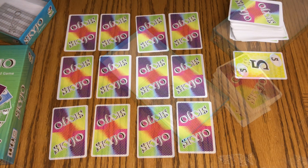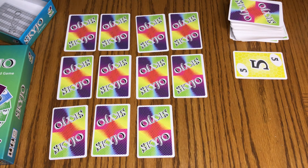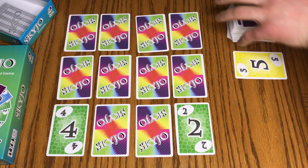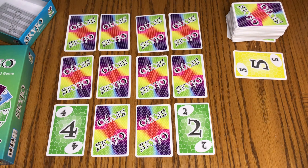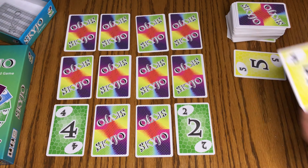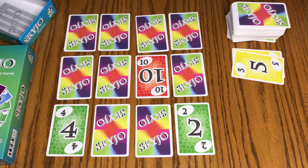How the game plays is that each person gets 12 cards that they put into a 4x3 grid, and then you can flip over any two cards you want to start the game. You're trying to get the lowest possible score. On your turn, you pick up either from the discard pile or from the deck. If you pick up from the discard pile, you have to replace one of your cards. If you pick up from the deck, you can choose whether or not to replace one. If you choose not to, then you have to flip over a card.